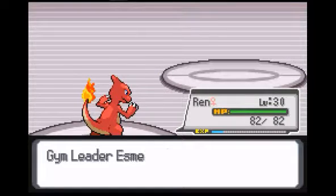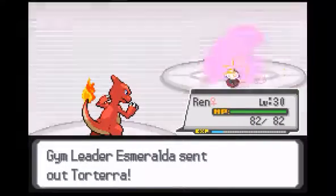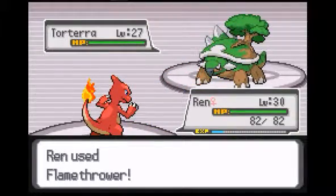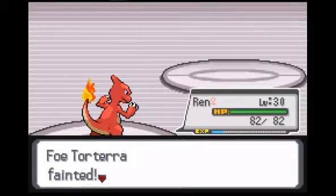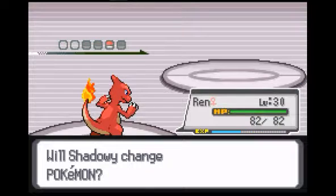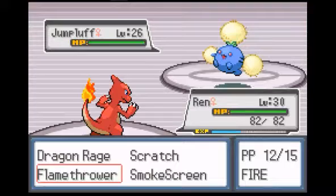Someone had to honk while I was doing my video — thanks a lot. She has a Torterra. Do you want to know what level that thing is? Level 27. Torterra has a high defense, that's why I was trying to get three levels higher, so I could do that. Do you not see how slowly that took? That thing has a lot of HP.